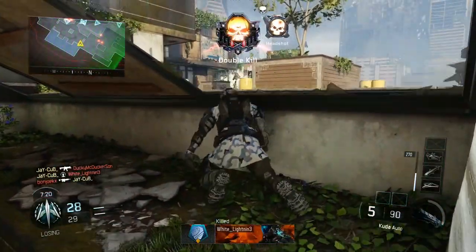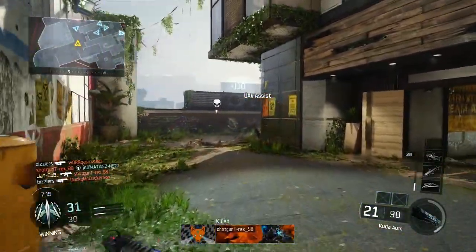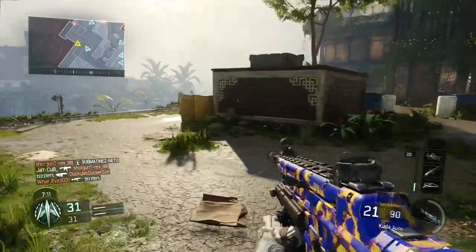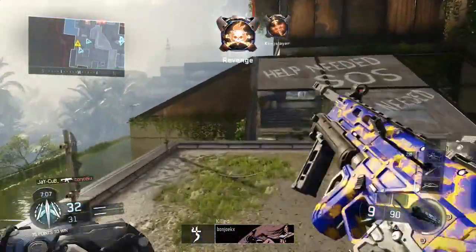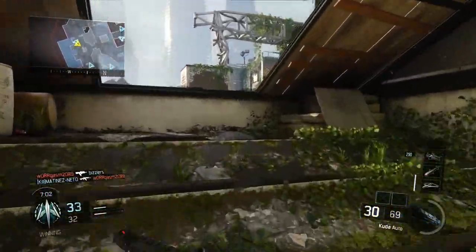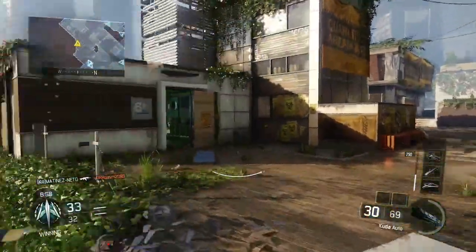I pretty much selected the CUDA to be an underrated gun because you often see more people using the VMP, the Vesper, or maybe even the Feral. Actually, even before this video I've been really enjoying using the CUDA. I think it's a great gun with lots of power, good range, very good fire rate, and just a very good overall submachine gun. That's why I've selected it to be in my first video of underrated guns on Black Ops 3.